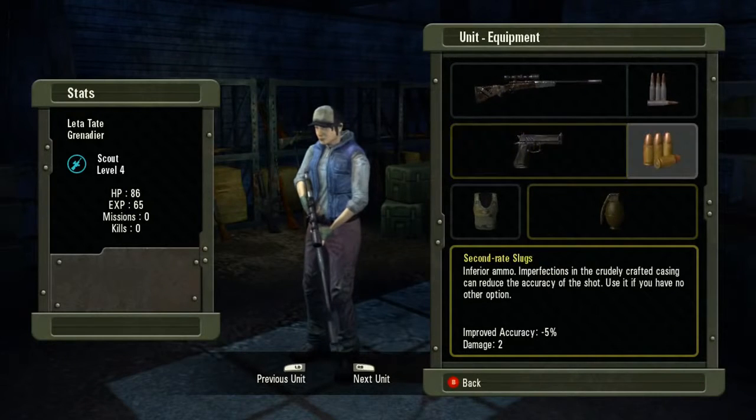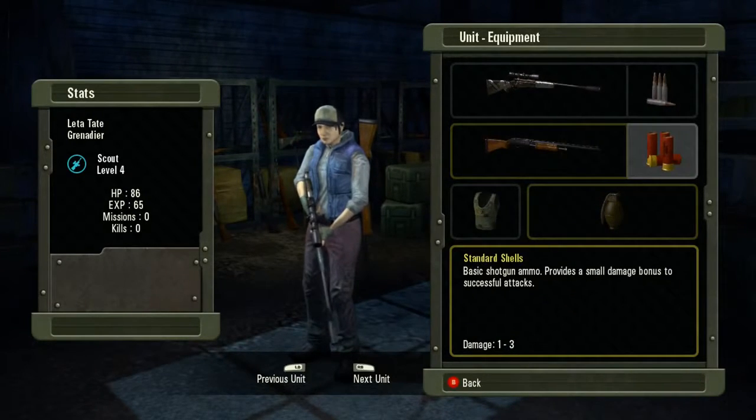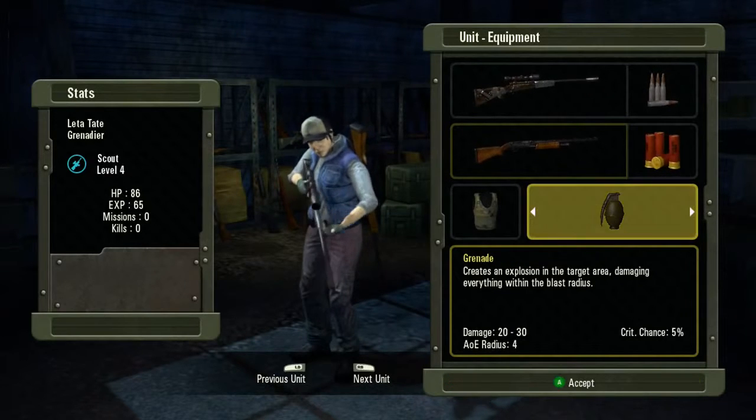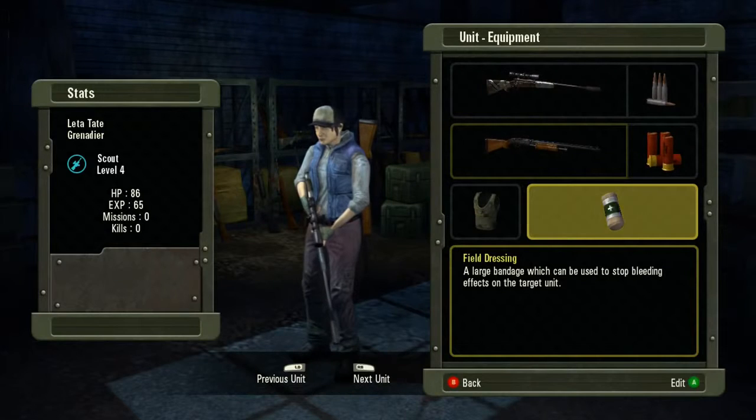You can, of course, change out all the weapons, bullets, choose grenades, choose health packs, bandages, types of vests, and all that good stuff.